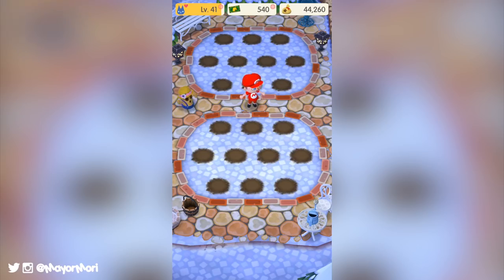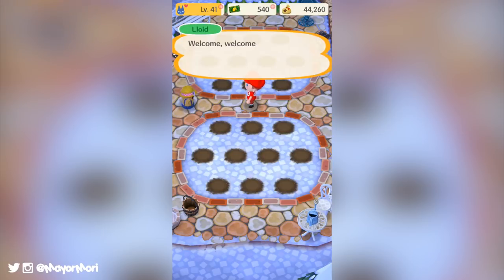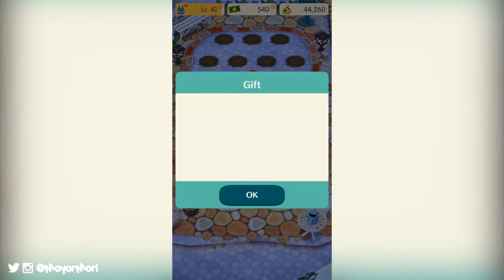Animal Crossing Pocket Camp version 1.1 is huge and there is a lot of new content with a lot of subtle changes too, but in this video we will be focusing on the garden area. The garden area is a brand new location that is in fact attached to your campsite. To get to the garden you simply head west to the left hand side of your camp and walk straight in.